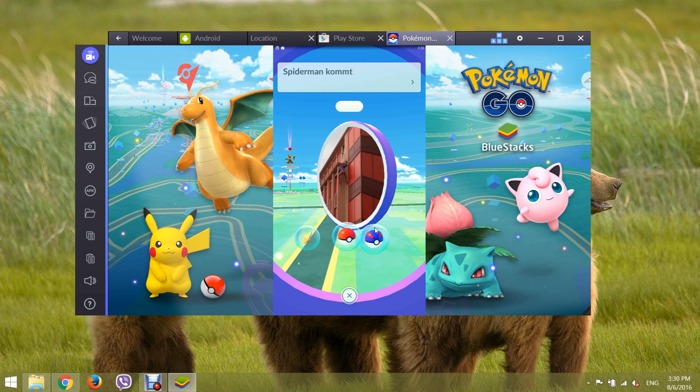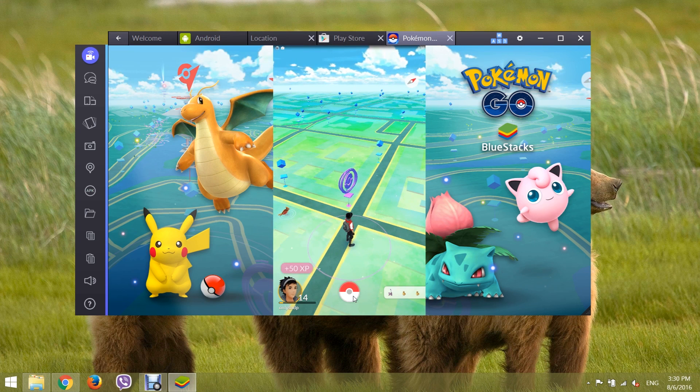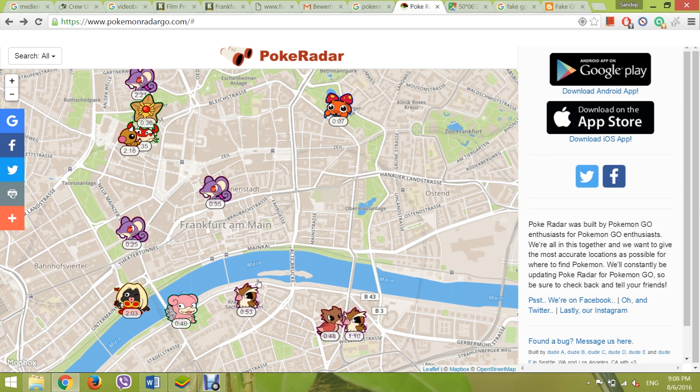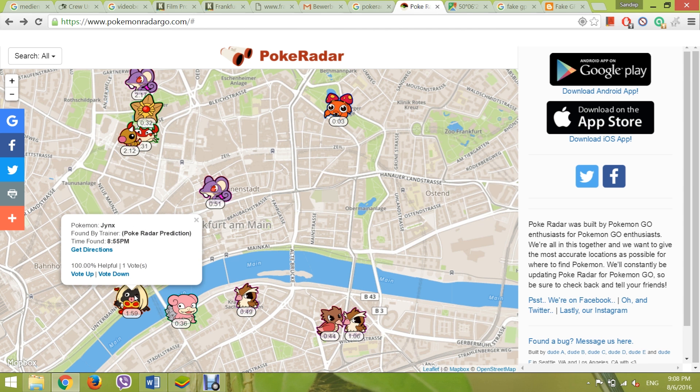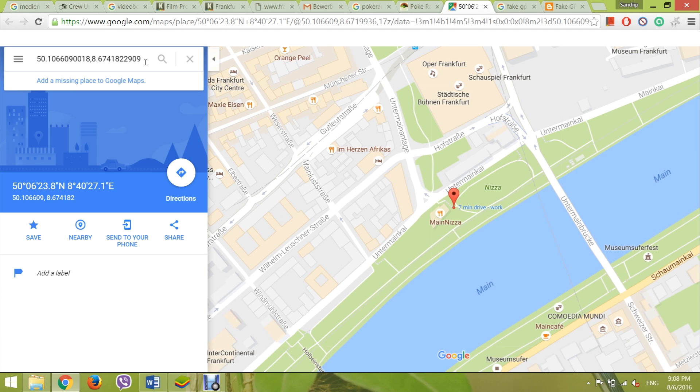Step 4. Use PokemonRadar.com to find out where the rare Pokémon are. Then click on the Pokémon you want to catch — it will pop up a menu. Right-click on Get Directions and open it in a new window. It will open a Google Map with location coordinates. Copy the location coordinate.